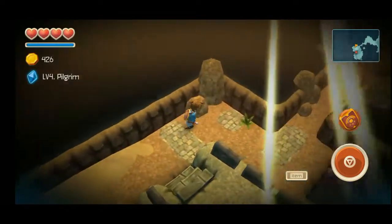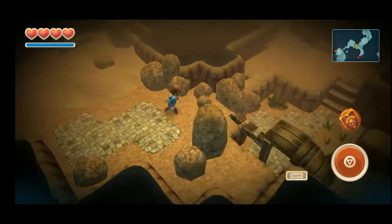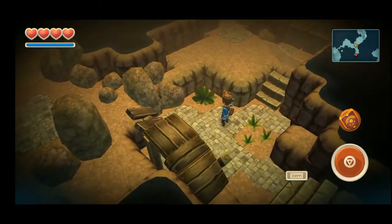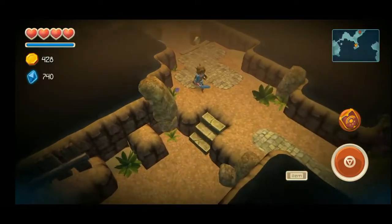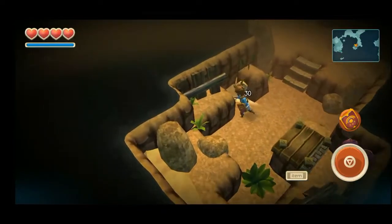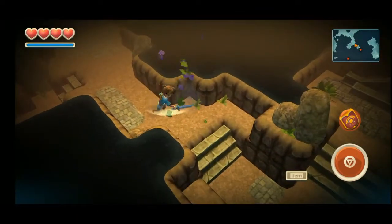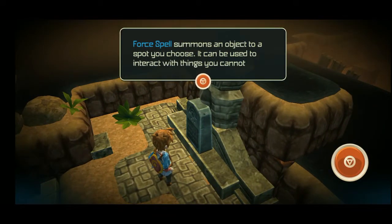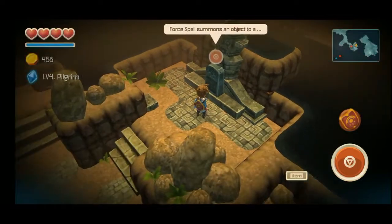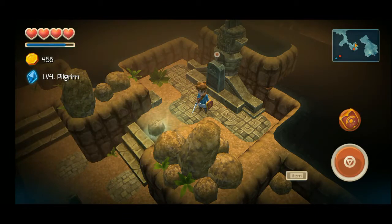You found a heart piece! Collect four of these to increase your maximum health by one heart. There's only one more heart piece left that I need to find. We should get going over to the Great Forest. The spell Rigger gave reads: 'Force spell summons an object to a spot you choose — it can be used to interact with things you cannot reach.' That seems useful!